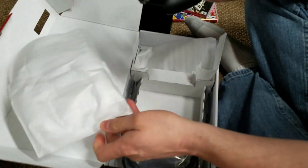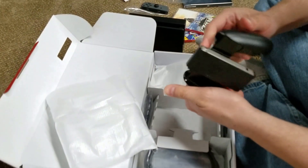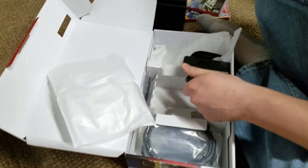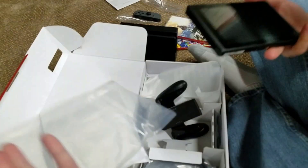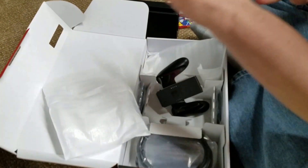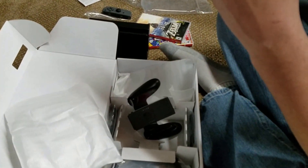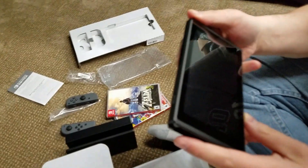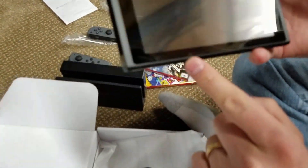We have the Joy-Con handles for console use. If you are going to use the tablet — I'll take it out now — by itself. Oh, there's dust on it already. You can never make touchscreens clean. Is there a screen protector on there? No, that must be a sensor of some kind. Maybe there's speakers right here — I can't really tell what those are.